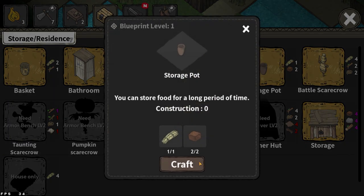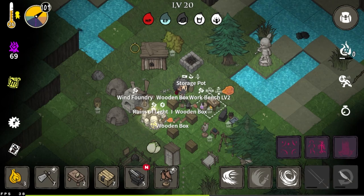We need a storage pot. Storage pot's pretty easy to make - you just need two clay and one grass. Alright, cooking oven time.